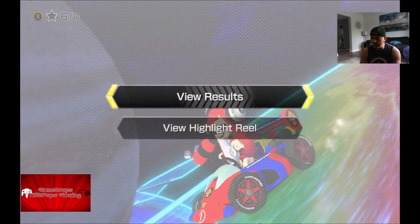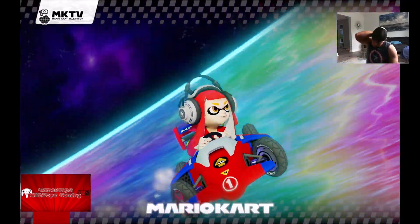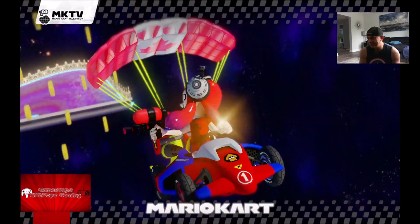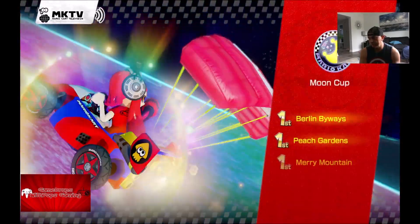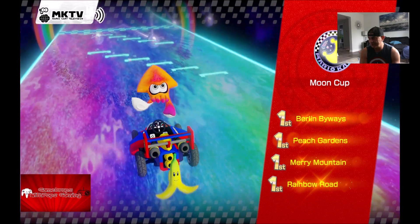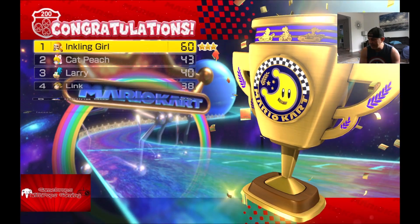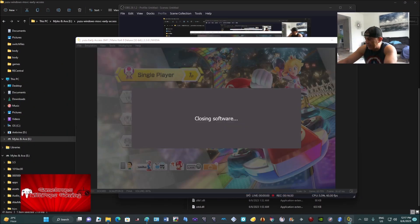All right, here are the results, our trophy, and then I'll show you where to get this mod, who made it, and the various colors available in the download file. We got the trophy — turned that two into a three. Did we unlock anything? Not this time, that's okay. This one's using early access number 3641. Head on over to Game Banana now.